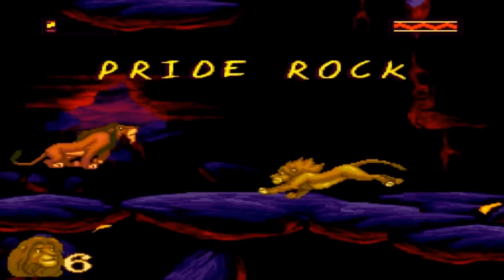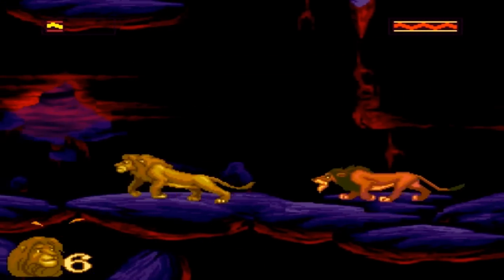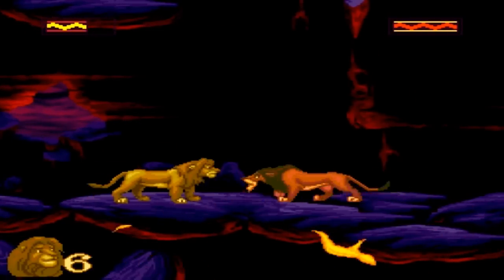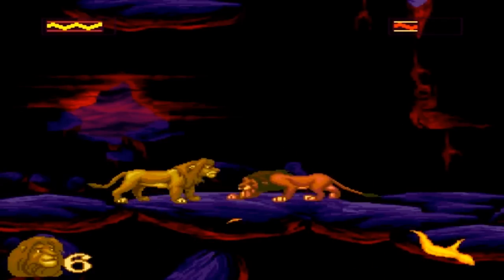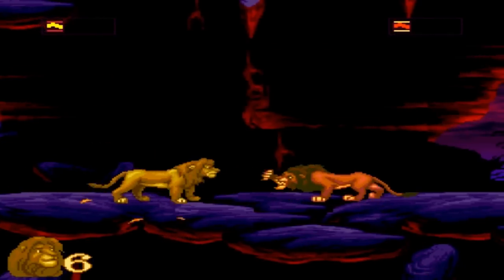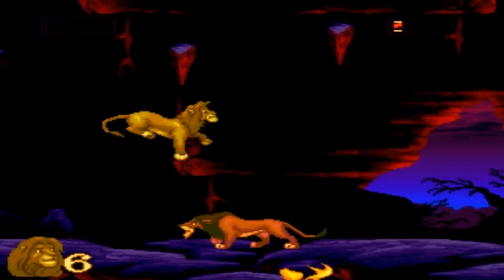Now we're on Pride Rock — the final stage of the game, where we finally face off with Scar, Mufasa's brother and the person who betrayed Simba's father, and now he's king of the kingdom. The best thing to do with this boss is to jump on him and just keep clawing at him.